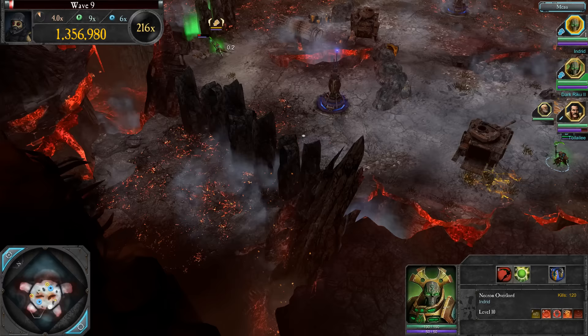Freaking Warp Spiders now. The Seer Council - these guys are crazy. I'm meant to be immune to knockback and immune to suppression, but the Seer Council leap seems to knock me back a little bit. That's some super knockback.